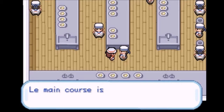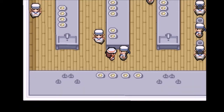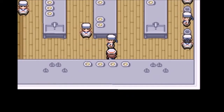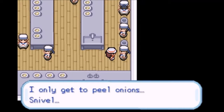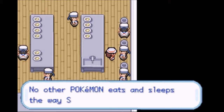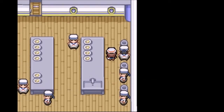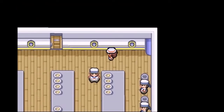Indeed I am the chef. Le main course is salmon du salade. Me gripe — it's fish again however. I saw an odd berry in the trash can, I wonder what that was. Alright I'm going to go look in the trash can then. I only get to peel onions. Found a Chesto Berry. Did you hear about Snorlax? It's a glutton — no other Pokemon eats and sleeps away. Snorlax does. So this is basically like the SS Anne. And I got me some berries for that.